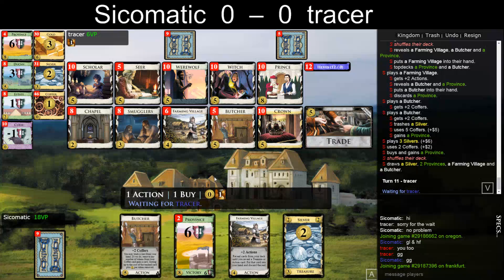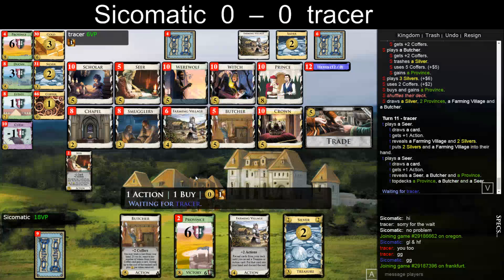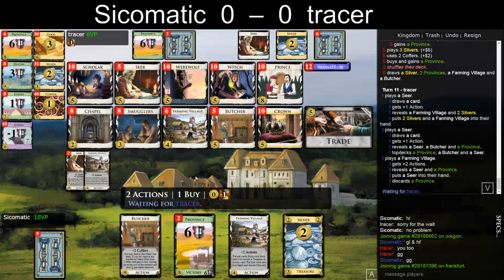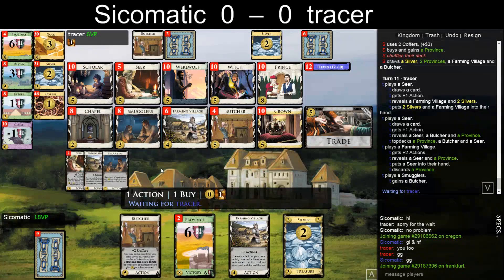Would be really nice to draw a Seer here. Maybe I should have actually saved these Coffers and just done: don't trash twice and just buy a Province. Can argue with that, because that enables turning a Silver into Province later, and I'm sitting here without any Coffers but with the Province in deck and even in hand. Smuggling the Butcher. The hand looks kind of bad for me. Not sure who is ahead now.